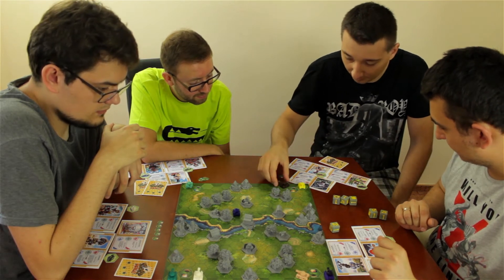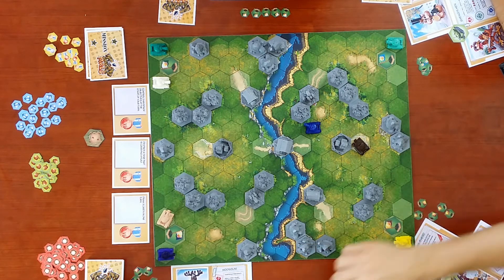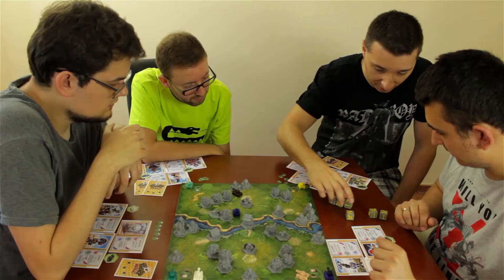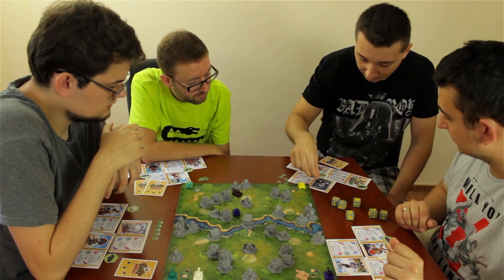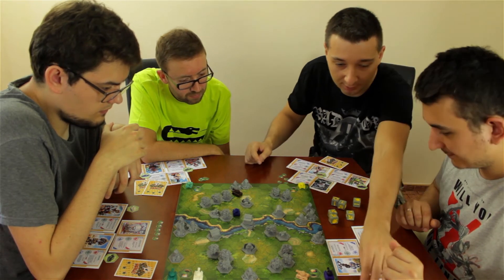Player 2's move is four. He moves four hexes, then uses additional movement to increase his movement range by two. He takes one acorn token and exchanges two dice for one action card before ending his turn.